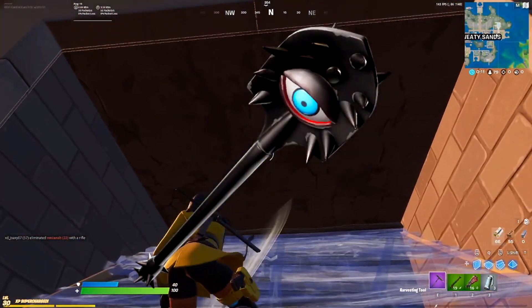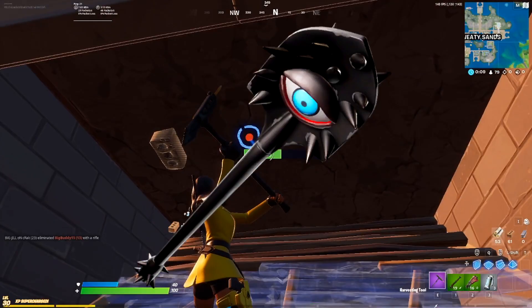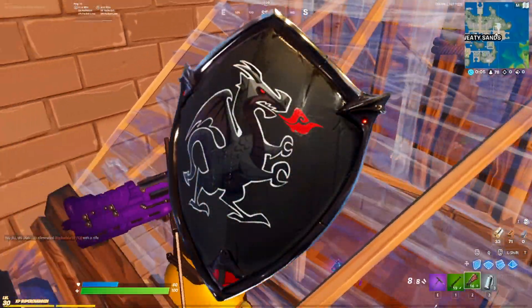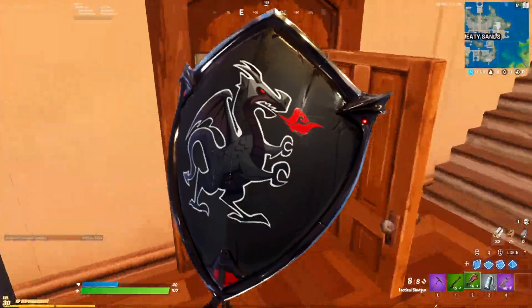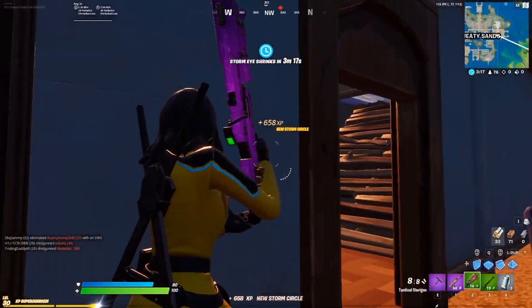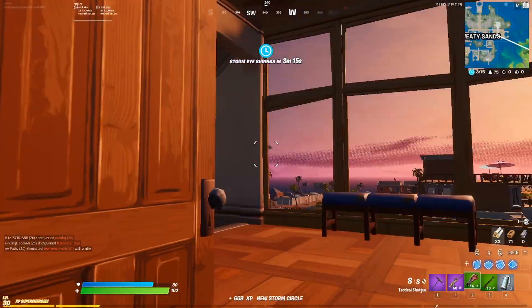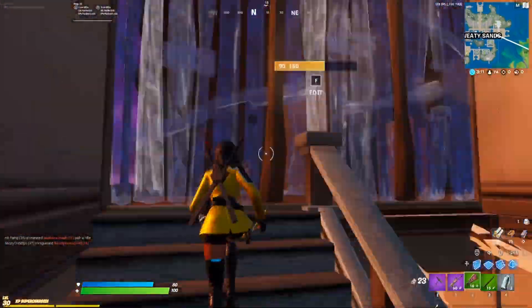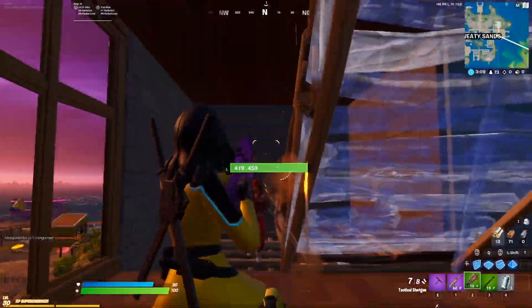At number 2 we have the Vision pickaxe with the Black Knight Shield back bling, which you could only receive with the Black Knight skin from the Season 2 battle pass — a very rare back bling. The Vision pickaxe isn't as rare and comes out periodically. You can get this combo for 800 V-Bucks if you already own the Black Knight Shield.